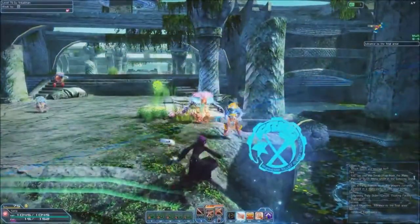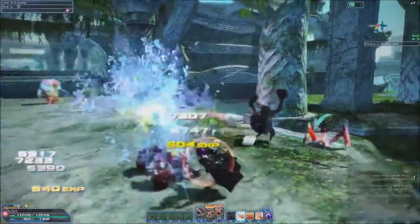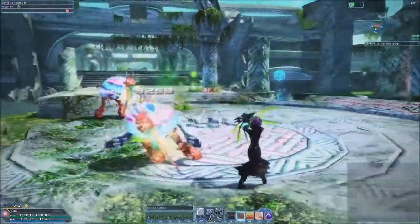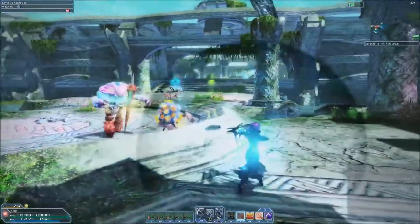The Braver is a hybrid class, using katanas to fight up close and switching to a bow to fight at a distance when things get hairy. The katana's lightning-quick attacks are used to dispatch groups of enemies as well as empowering themselves through counter-attacks. The bow is a powerful ranged weapon that can deal devastating damage with perfect accuracy.